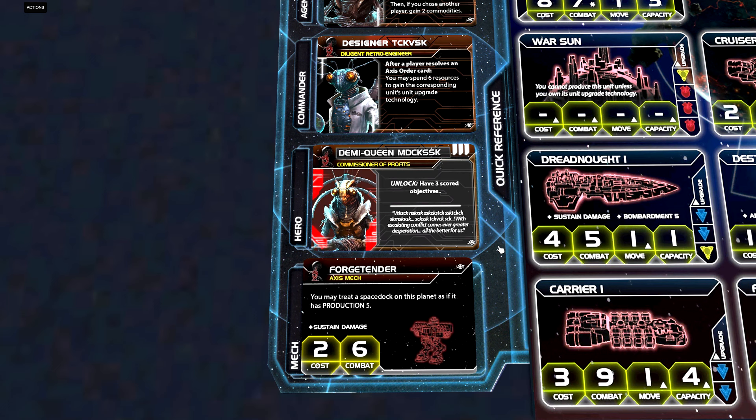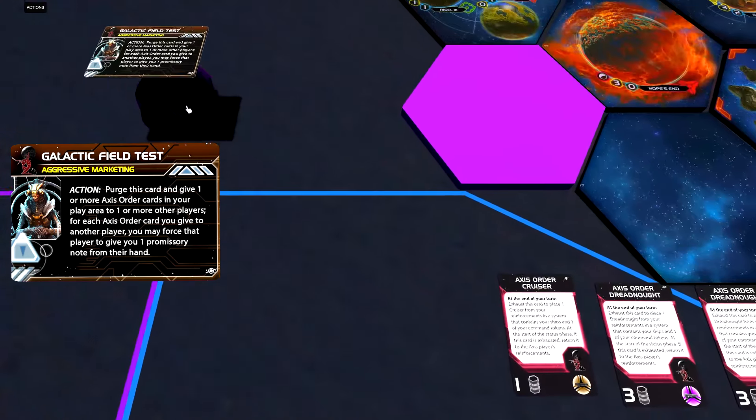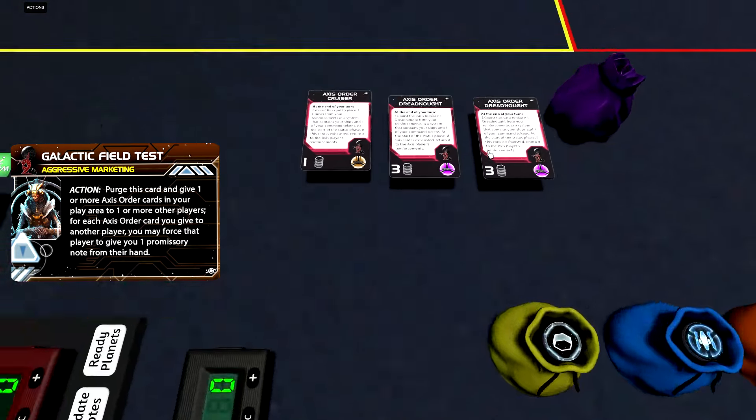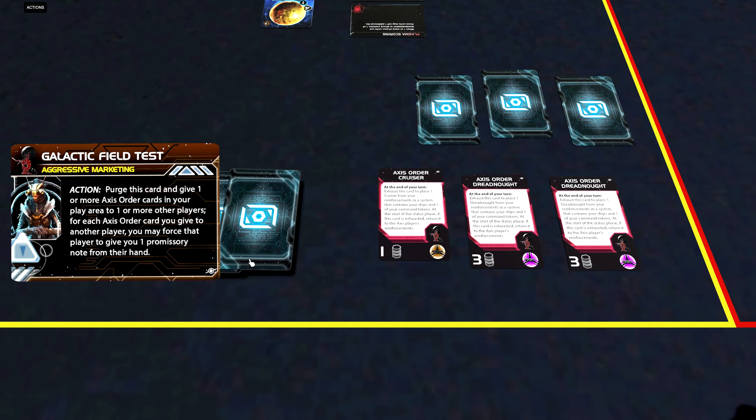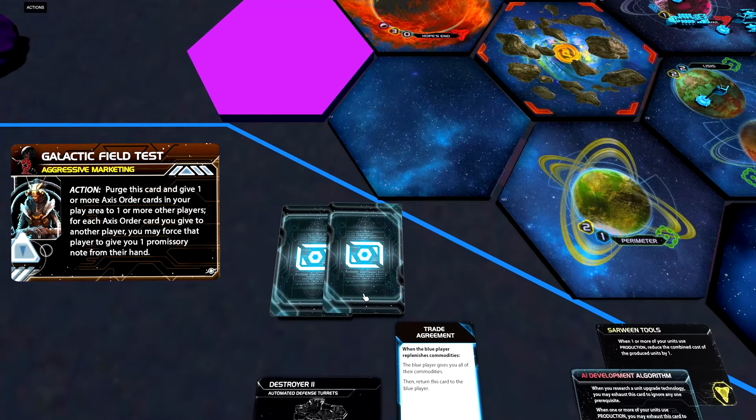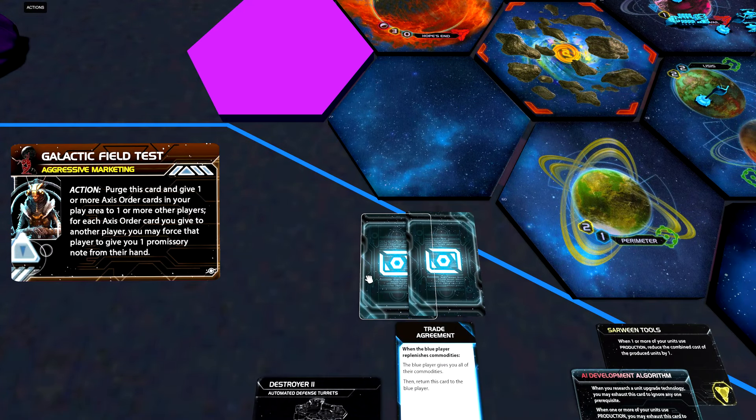Lastly, let's look at the hero — the Demi Queen. To unlock her we need three scored objectives, as always. It's an action: purge this card and give one or more Axis order cards in your play area to one or more players. For each Axis order card you give to another player, you may force that player to give you one promissory note from their hand. I can imagine a scenario where we have all eight Axis orders in our play area and start handing them out to pull some Support for the Throne promissory notes. Of course, other players place a lot of free units — but does that really matter if we've already won the game?